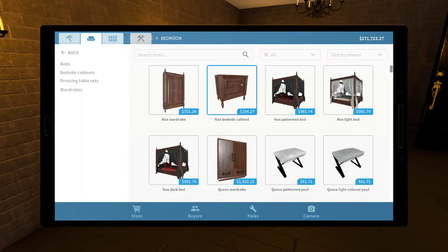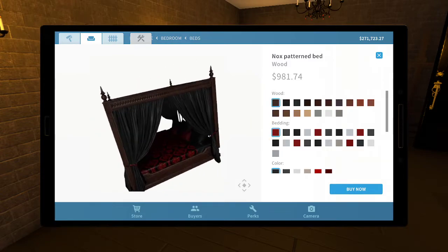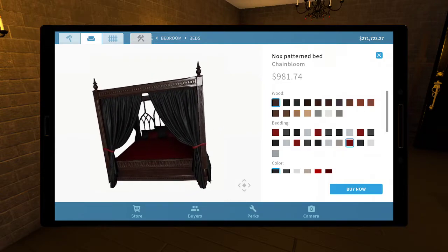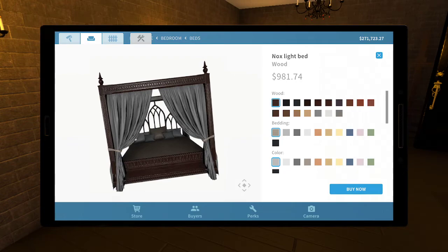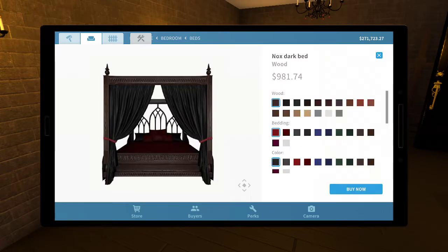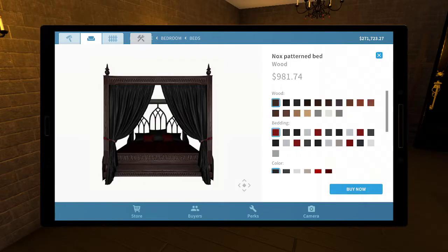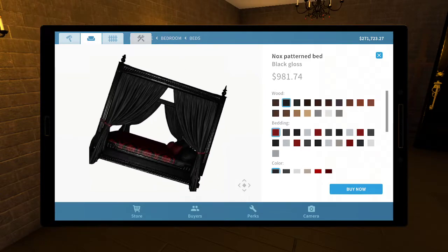Oh yeah, these are nice. That'll probably be the bedside thing — pattern bed, light bed, dark bed. The bedding is really dark — dark red, dark red chain. The only thing is the curtains are so dark you can't see them. The problem is if you use patterns you just can't even see them because of the dark curtains. Let me look at the other patterns. Do they have black gloss? Yes. I guess it looks better with a pattern. I think the first one worked better for me.